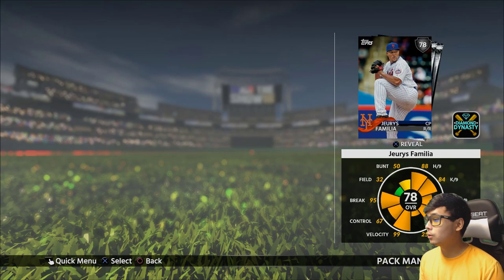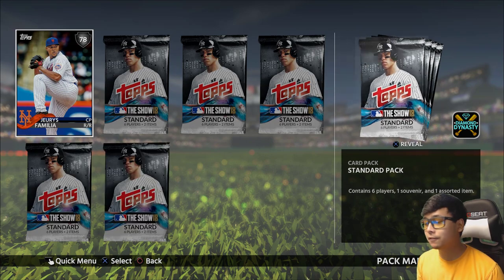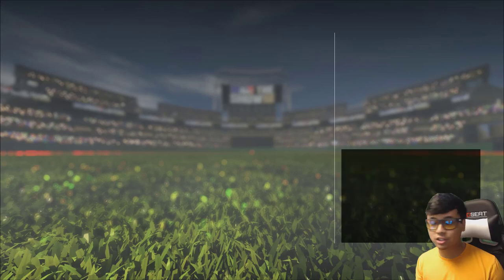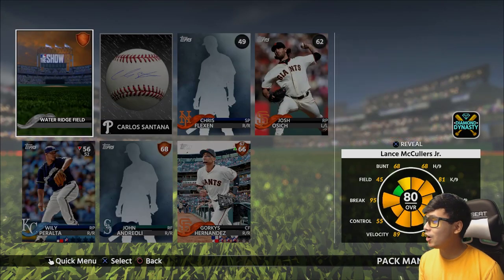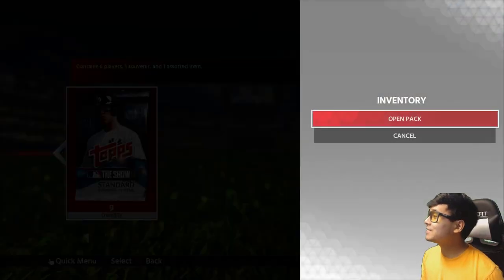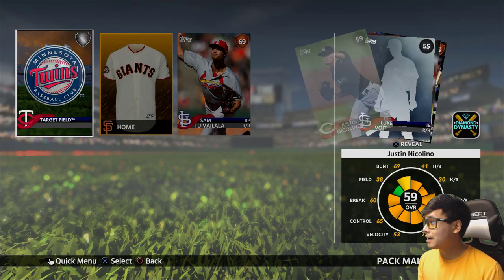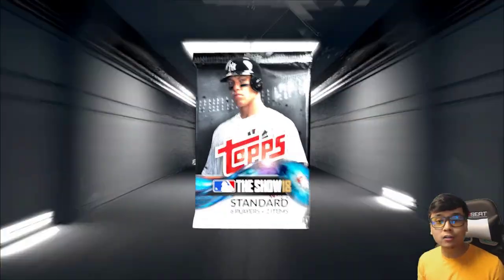Here we go — in my first pack we get a Jaris Familia for the topper. Depending on how these 10 packs go I may or may not buy another 10 pack bundle. We get a gold in the very first one — Lance McCullers. That's not bad for free packs guys, that's a lot more stubs to add on to our account.